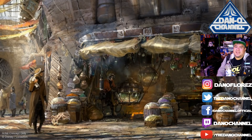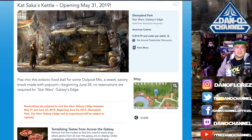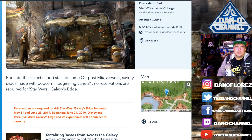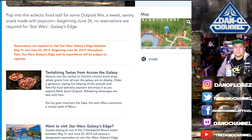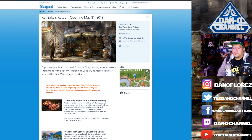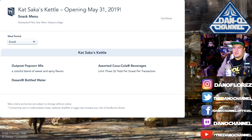The website says: 'Pop into this eclectic food stall for some Outpost Mix, a sweet savory snack made with popcorn. Venture into the market to find this colorful snack shop where grains from all over the galaxy are on display. Order a generous piping hot helping of this popular flavorful local specialty popcorn and enjoy it as you explore. Black Spire Outpost refreshing beverages are also sold here, run by the grain merchant Kat Saka.'